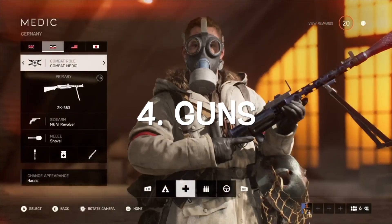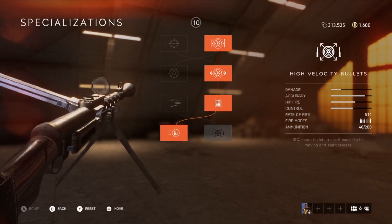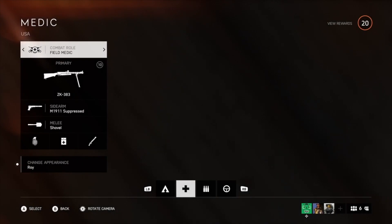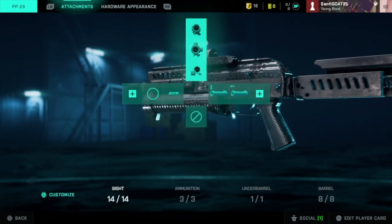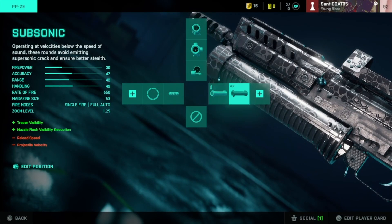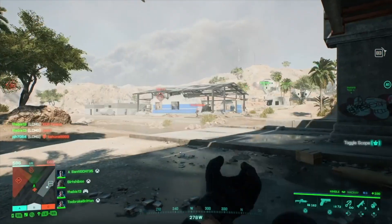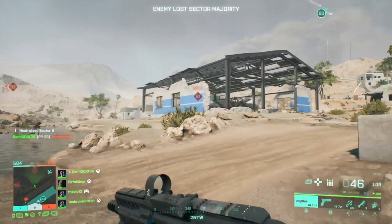Next on the list: gun selection. In Battlefield 5 you pick your class, customize your specs, and it shows you how each attachment benefits or hurts your gun. You can also change your gun mid-game after you die. In 2042 it's not too different — you can adjust sight, ammunition, under barrel, and barrel, with detail shown on the left side, and you can swap guns after dying too. However, 2042 has one advantage: you can change your sight mid-game, which gives it a slight edge over Battlefield 5 on guns.